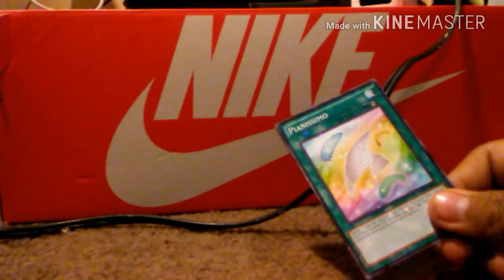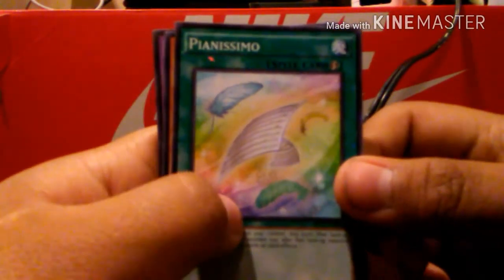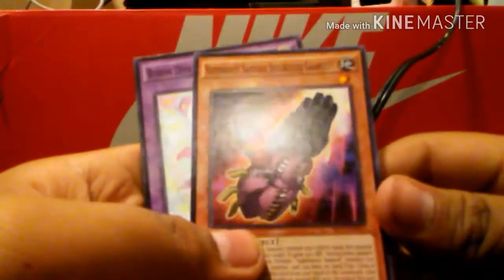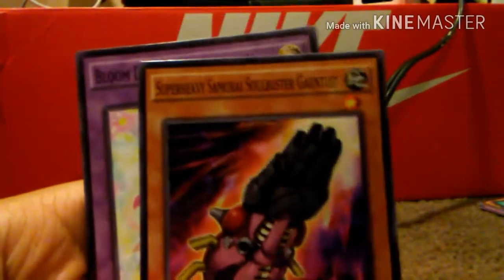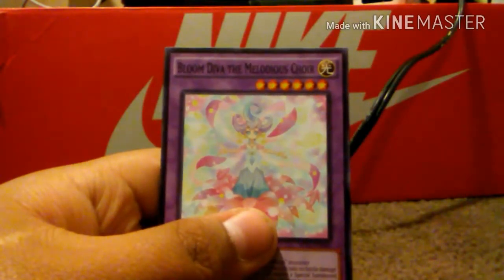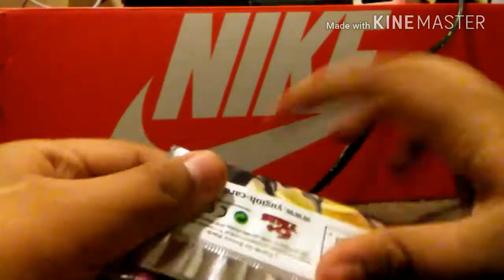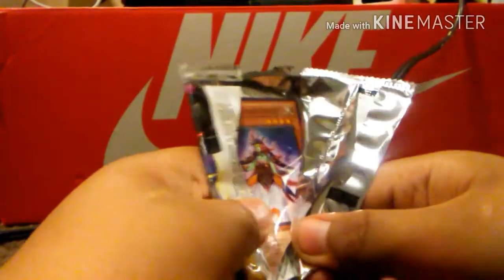Oh, that's really cool. We got — I can't read that — whatever this is, it's glittery, really cool. And we got this, and we got Bloom Devana — something I can't pronounce. I need to go back to grade school.